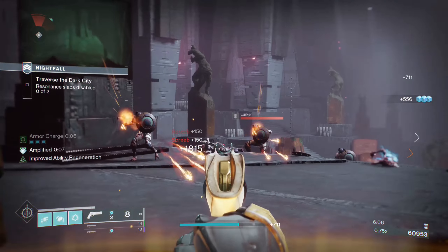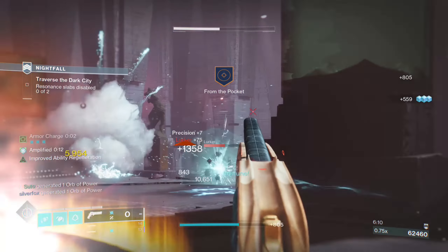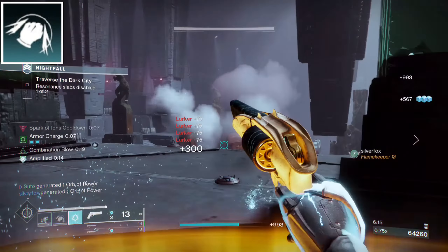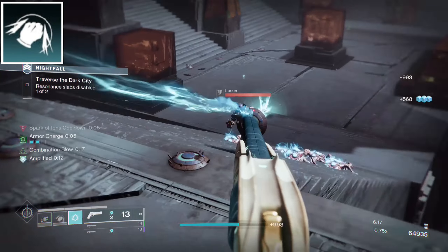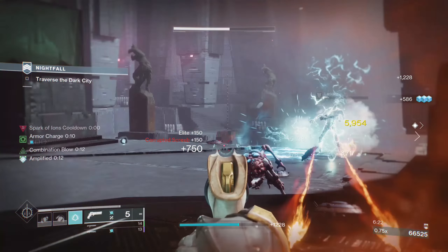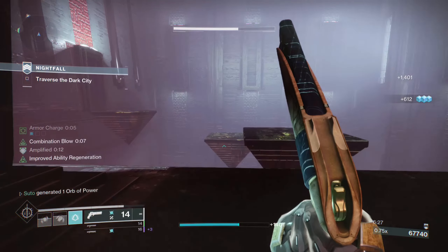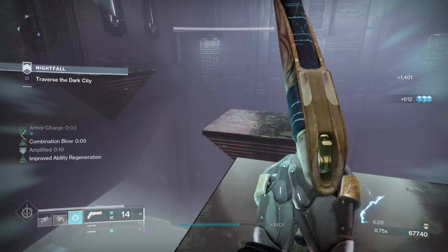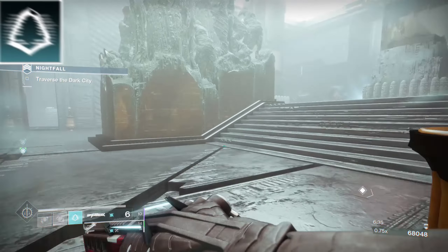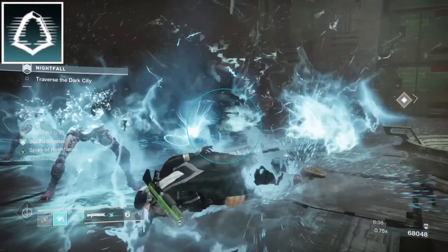Most of these choices are based on what you want to use, so I'll just go over the must-haves, starting with my melee: Combination Blow. With it, my melee isn't consumed unless I defeat a target, which is the key to the whole thing. Defeating a target with it procs the melee buff, giving you a timer. As long as that timer is active, you can continue to proc Foe Tracer with a melee hit because your punch is buffed from the melee ability. Combo it with Gambler's Dodge so I can get my melee back to create that infinite loop of melee and dodge charge.